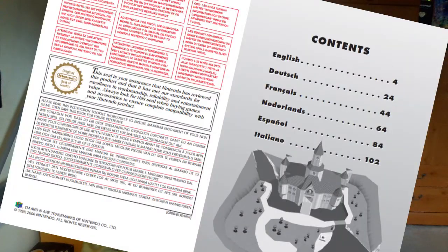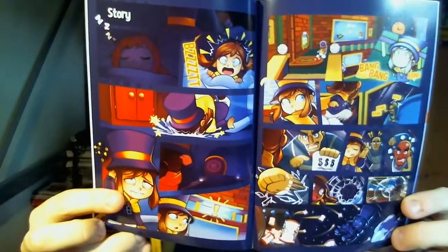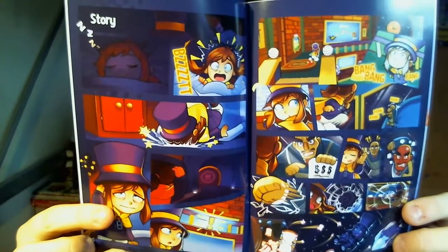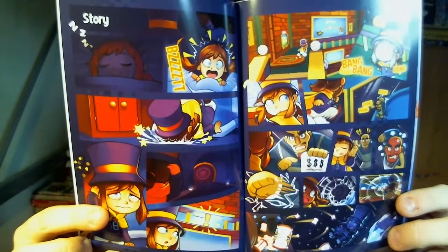And now I'm having trouble getting this all back in the box. Well, that was messy as all hell. So let's continue having a look at the actual manual here. Let's go to page six, which is the story. There's no actual story — it's literally just illustrations, and it looks absolutely amazing. It's like a comic strip, literally just showing frame for frame all the major parts of the intro that you play through.